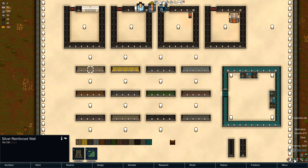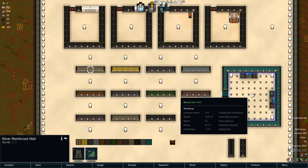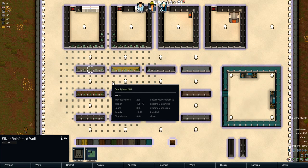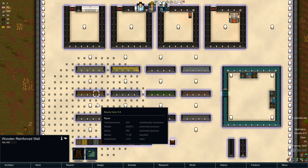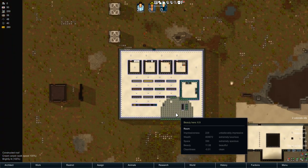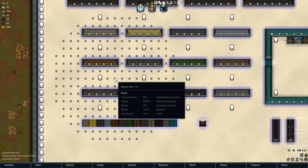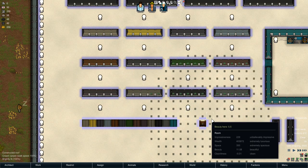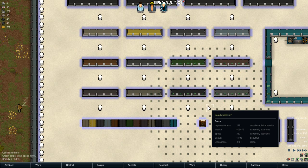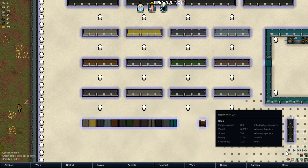That's pretty much it for this mod — it's very simple but very nice. I especially like the reinforced walls addition. One other thing: the walls give off quite a lot of beauty — 120 each for the Vanicidium walls, 180 each for gold walls, 54 for steel, and down to 18 for wooden walls. In this area you can see 7.9 beauty versus 5.7 in a less decorated spot. That seems way too strong — it probably needs to be nerfed.